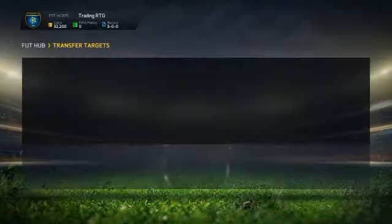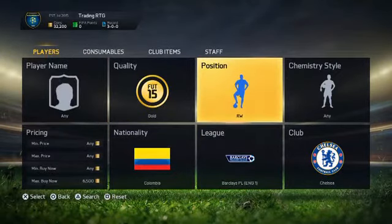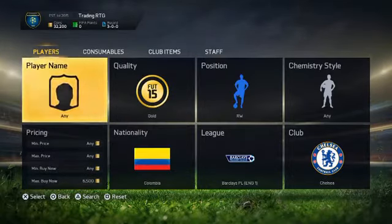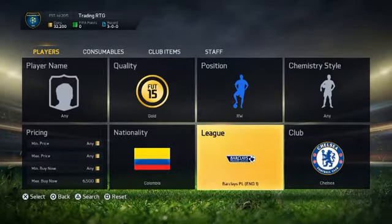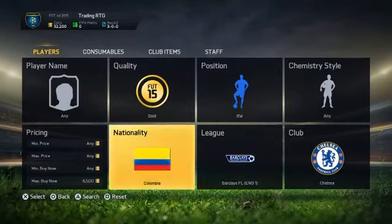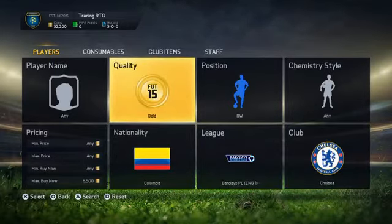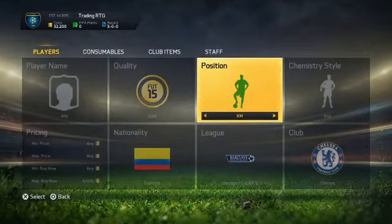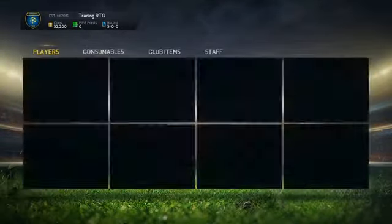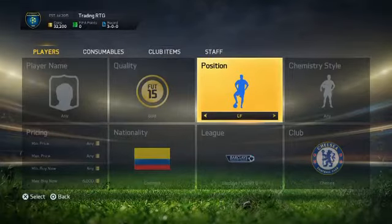One last thing I want to show you guys is how to find transferred players. We were playing with Cuadrado as the Chelsea version and the Fiorentina version - we basically didn't put a player name in, we just used quality, nationality, league, club, and position if necessary. Cuadrado is Colombian, that's why we're putting Colombia - he did play in the Premier League and for Chelsea. Press search and it brings up all the Chelsea versions in the right wing position. We can also search him in the right mid and the right 5 position as well.